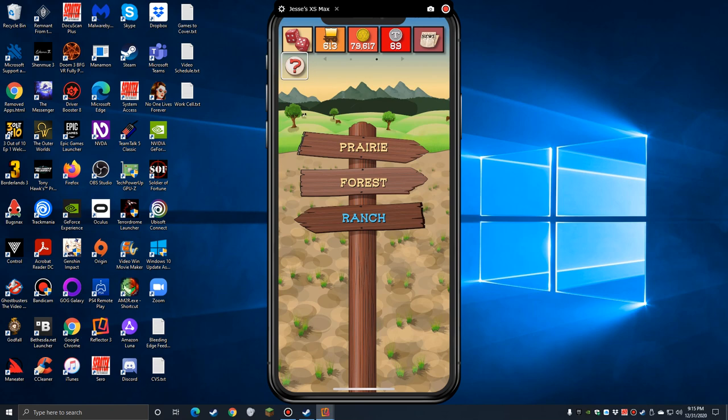There's a help button if you need explanations. Right now on screen I have a signpost. I'm in the Ranch, and I can go to the Prairie or the Forest. When you start the game for the first time, only the Prairie is unlocked, so let's go there.